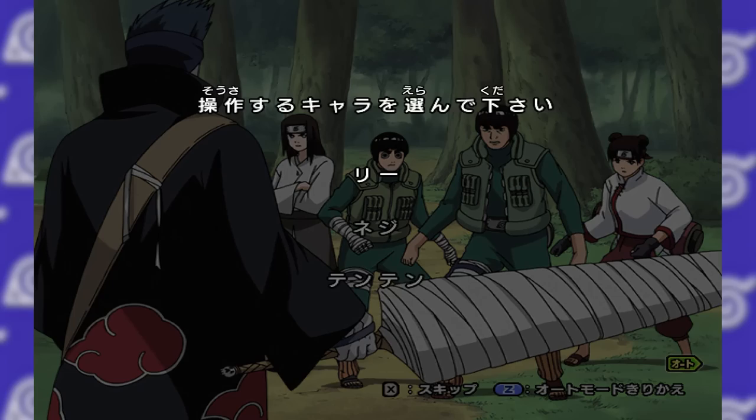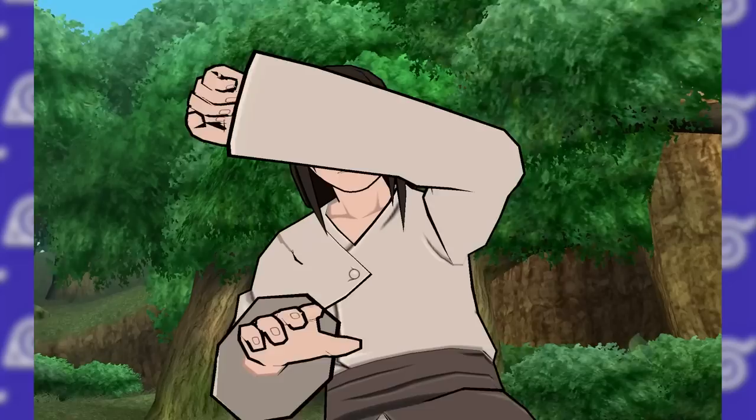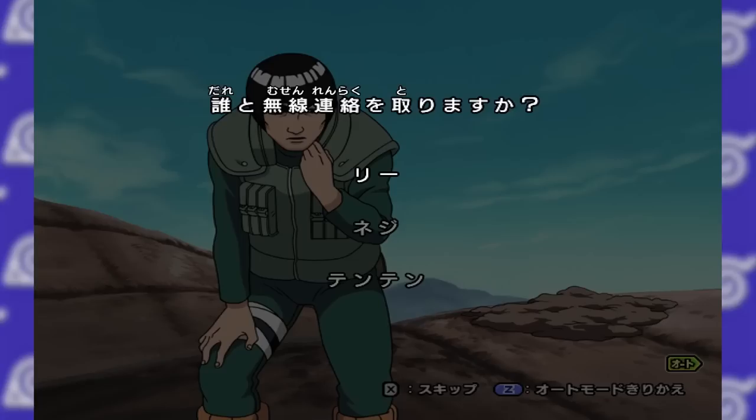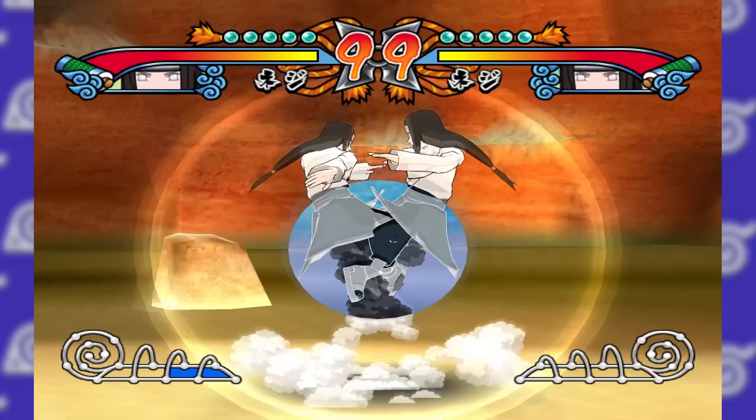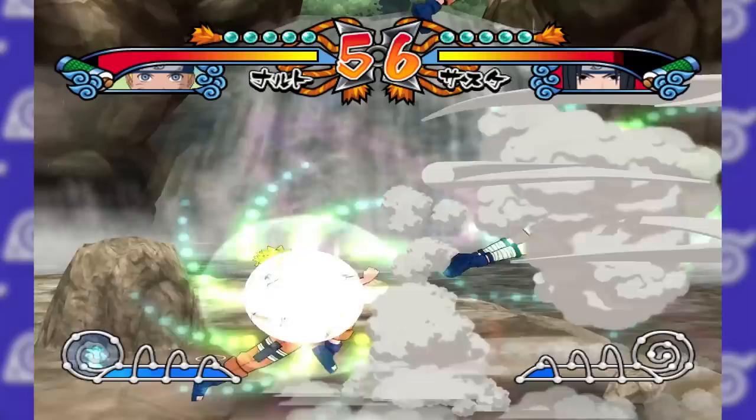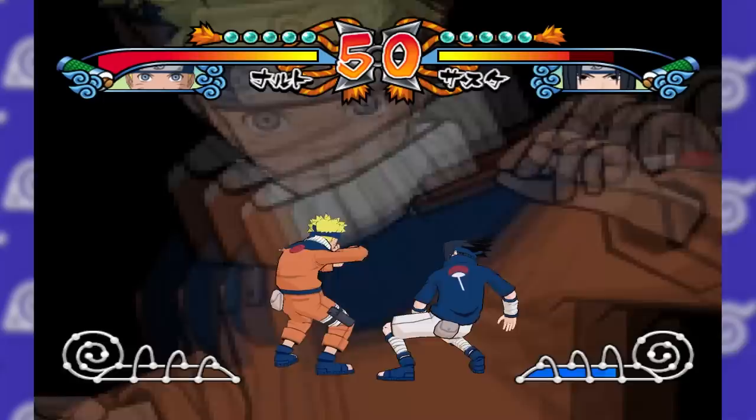Something the story mode does that sets it apart is the occasional story choice between what character you want to use in certain missions. While this doesn't overall affect the story too much, it is nice to give you some player agency rather than forcing you to use a specific character. The Guy versus Guy clone fight returns, and you also get the option to do another clone fight with the character of your choice. Doing one of these fights one after another almost makes it feel like it overstays its welcome, but just almost.